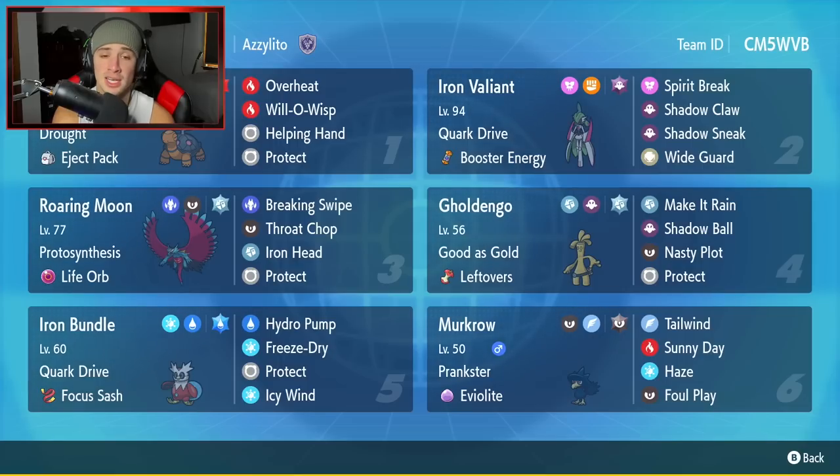Iron Valiant is one of the coolest looking Paradox Pokemon out there — it just looks insanely amazing. I just want to use it and showcase it for you guys today. Plus it has two really strong meta Paradox Pokemon alongside it: Roaring Moon and Iron Bundle. Both of those Pokemon are top tier when it comes to series 2.